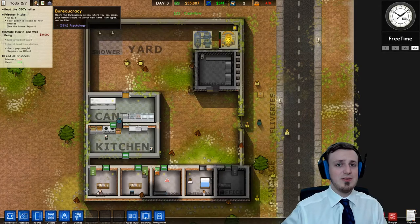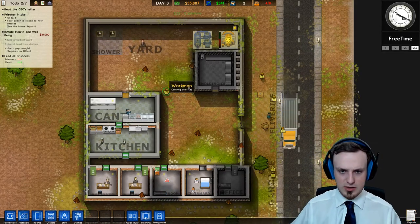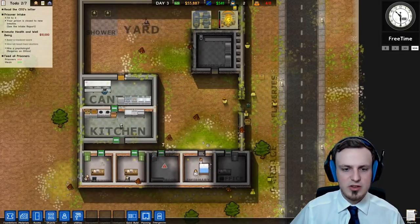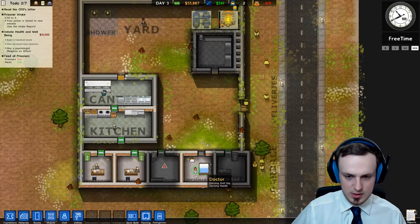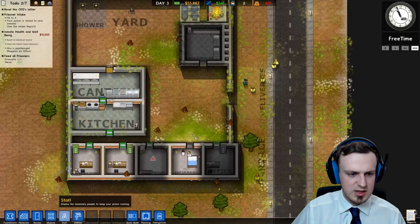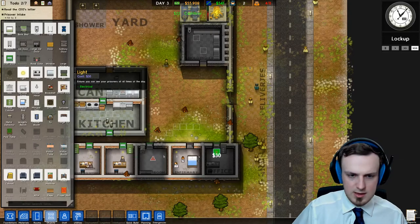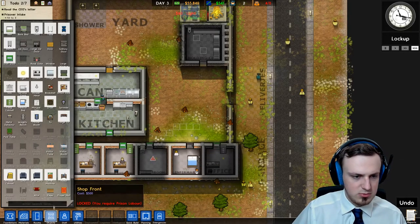Once we're done researching psychology, I would really love to research something like groundskeeping to keep this all clean, because it's getting really mossy over here and kind of dirty in the kitchen, the canteen, and also in the offices. This office doesn't have any power and doesn't need any either. But still, I'd like to get some lights in here. It's not looking too good this way.